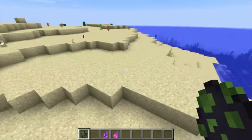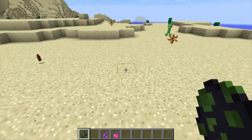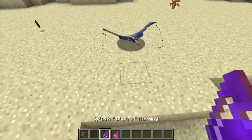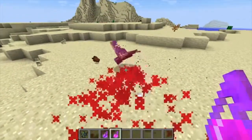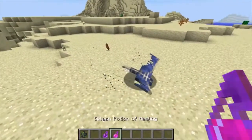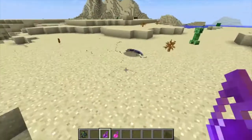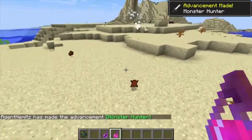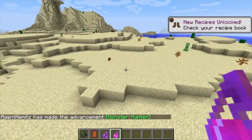The very last thing to cover in this episode is that the phantom mob is now classified as undead, just like zombies and skeletons. So it is now healed by harming potions and hurt by healing potions. This heals it, this hurts it. It doesn't burn in the day as of yet, but as we discussed earlier, it does disappear during the day. It also counts towards the monster hunter achievement. So it is now classified as an undead mob.